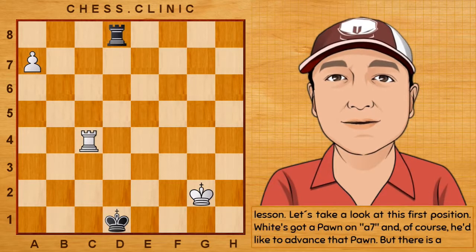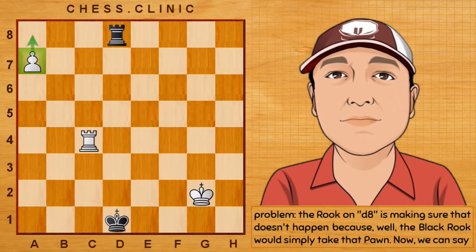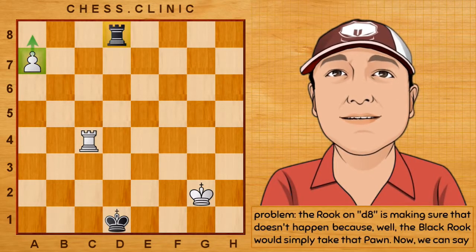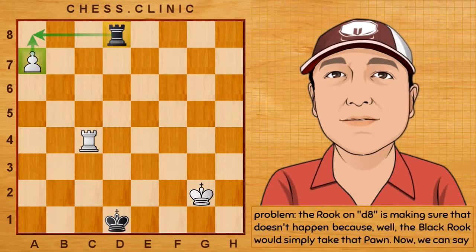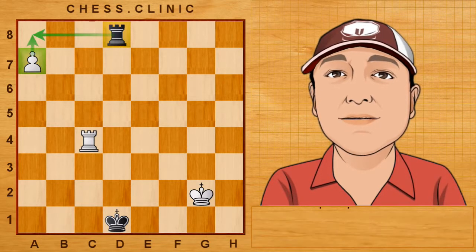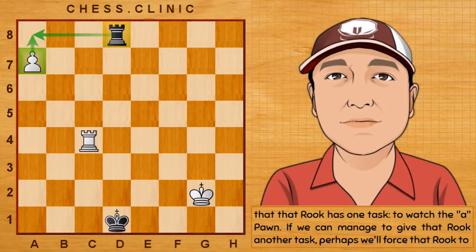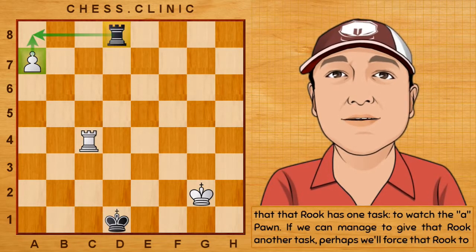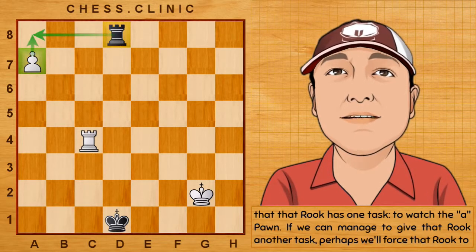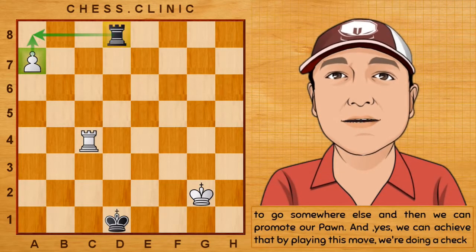Let's take a look at this first position. White's got a pawn on a7, and of course he'd like to advance that pawn, but there is a problem. The rook on d8 is making sure that doesn't happen, because the black rook would simply take that pawn. We can say that that rook has one task: to watch the a-pawn. If we can manage to give that rook another task, perhaps we'll force that rook to go somewhere else, and then we can promote our pawn.